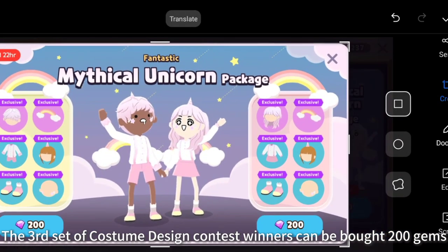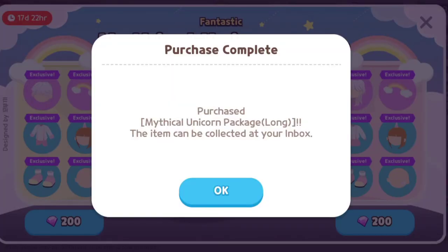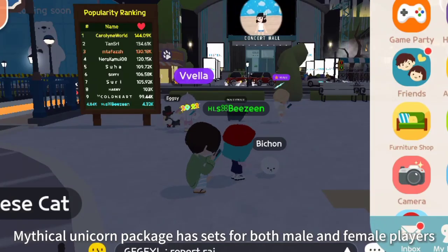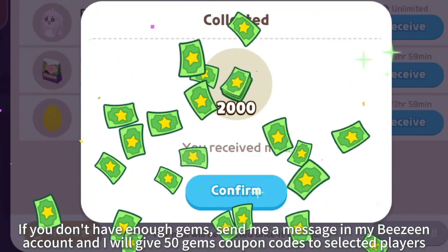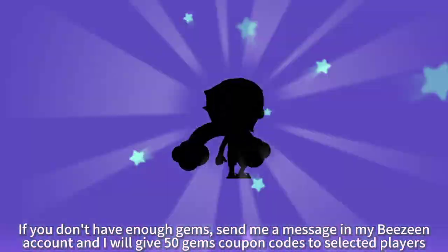The third set of Costume Design Contest winners can be bought for 200 gems. The Mythical Unicorn Package has sets for both male and female players. If you don't have enough gems, send me a message in my DGN account and I will give 50-gem coupon codes to selected players.